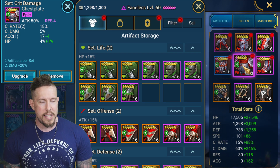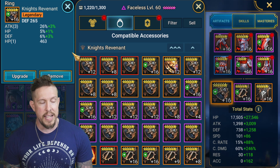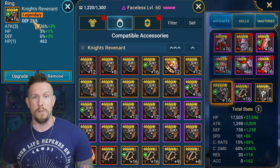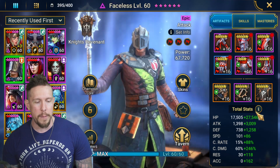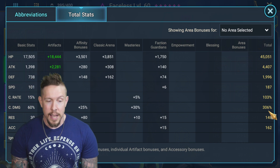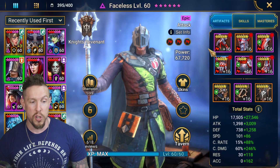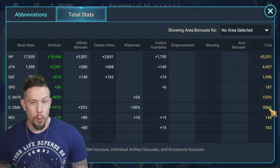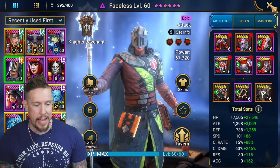For gear slots: speed boots, attack percentage chest, crit damage gauntlets, attack banner, crit damage amulet, and a defense ring with a triple roll of attack. Don't be afraid to go defense or HP on the ring to make him less squishy, especially for PvE. Final stats are 103% crit rate and 306% crit damage — we're getting 30 extra crit damage from masteries and 60 from the triple crit damage set, so 90 extra crit damage total from those choices alone.